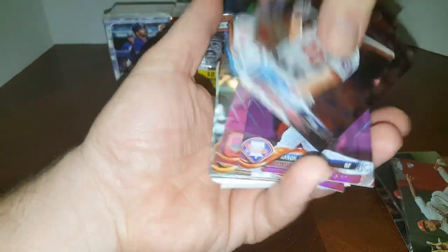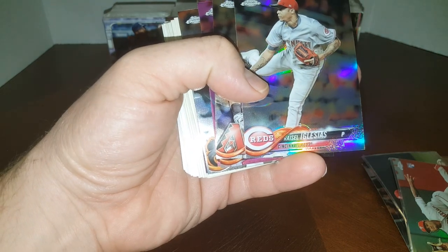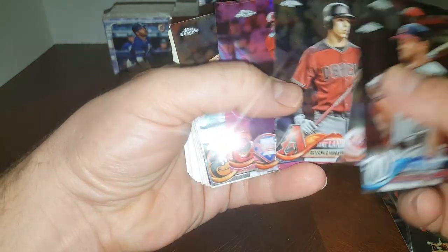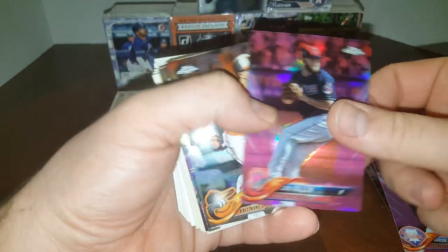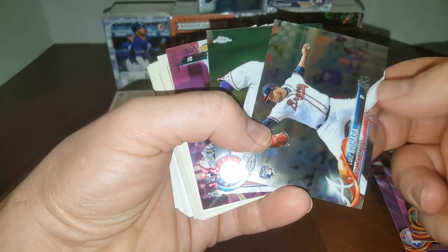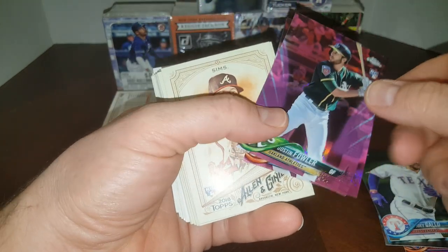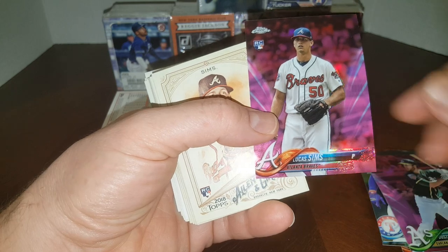We got some pinks in here guys. Daniel Murphy. Iglesias Refractor. Jake Lamb. Aaron Althair Pink Refractor. Cody Allen Pink Refractor. Manny Machado. Luis Gajara. Joey Gallo — that's a nice one. Dustin Fowler Pink Rookie Refractor. And Lucas Sims.